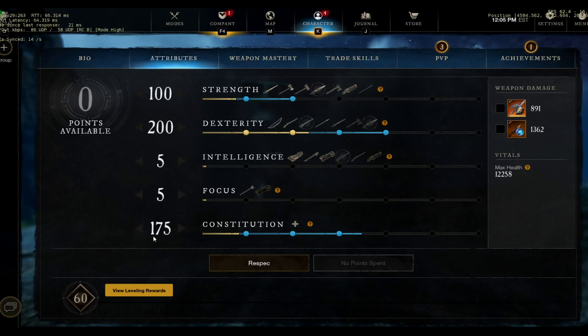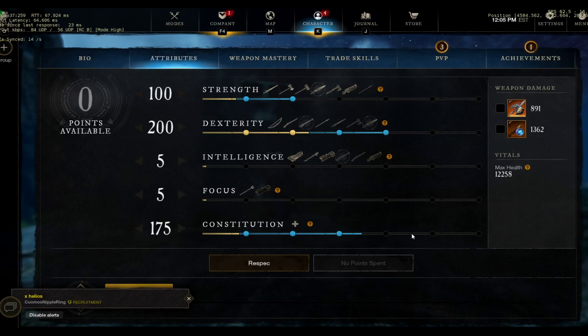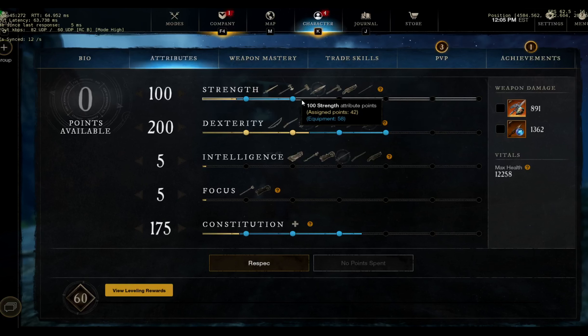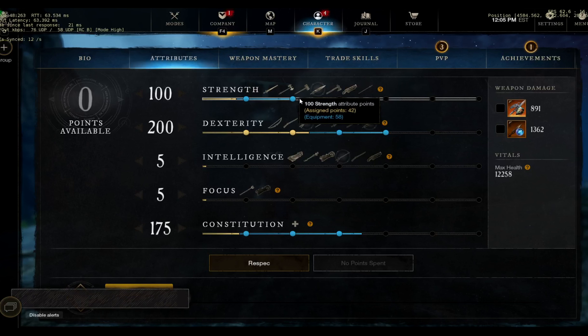The points that are left over, you can put them into strength if you want — that would be the best place to put them if you don't want to put them in con, because the build already has enough strength to scale, so it will scale more if you put it there.